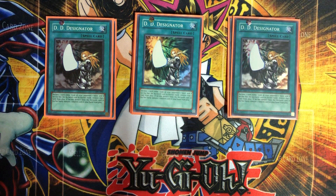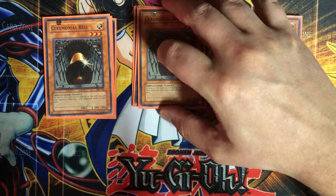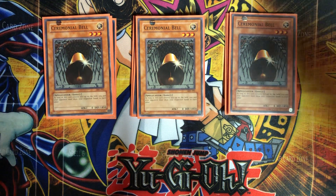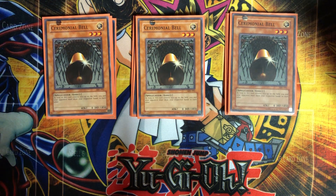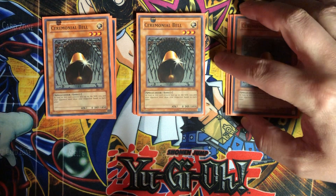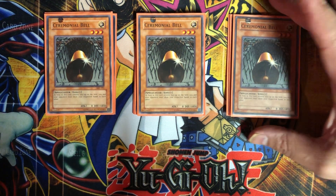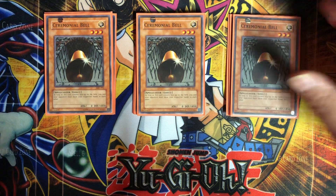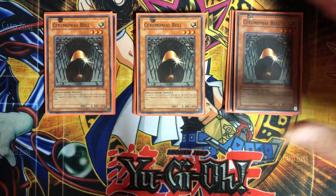For the first monster, we have three Ceremonial Bell. It's a weak monster with zero attack, so you're never going to attack with it. But while it's face-up on the field, both you and your opponent must show your hands to each other. It has high defense at 1850, so it can stand up to a lot of monsters. You have to be careful though — on turn one you might want to put it in attack mode, so you'll need ways to defend it.